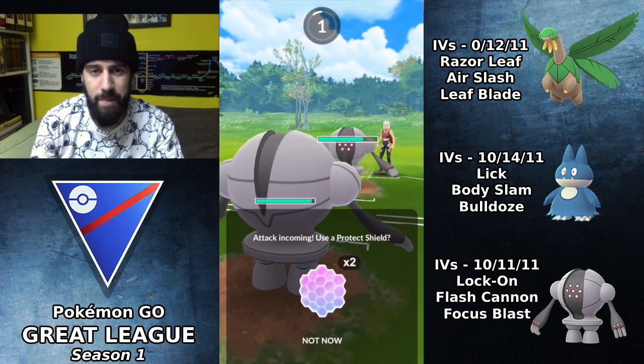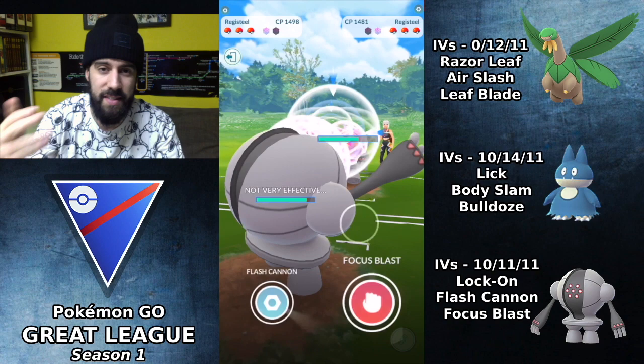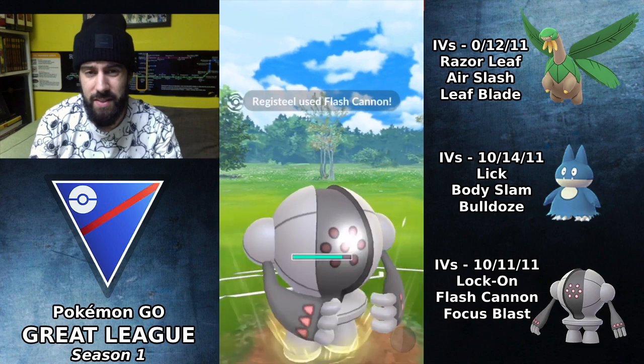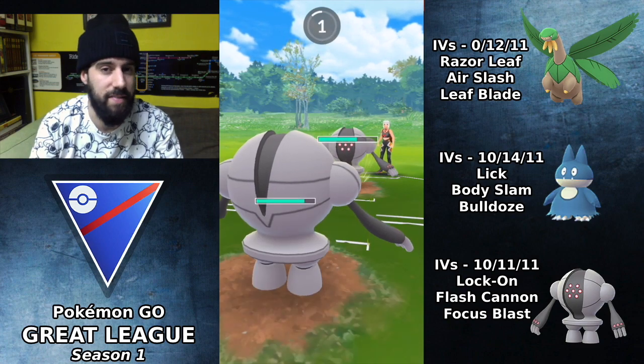Normally I'd switch into Munchlax here, but because I know they have a Haunter in the back I bring in Registeel. I was looking to switch into the charge move but I noticed I was really late, so he gets to a Focus Blast which I have to shield. Taking so long to switch into Registeel is actually a mistake because I've given the opposing Registeel a big energy advantage, though at the same time I did have a shield advantage.